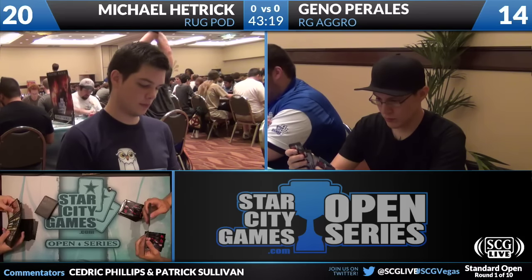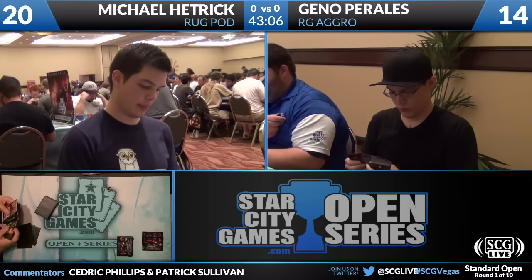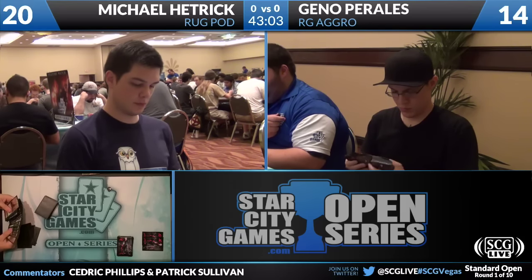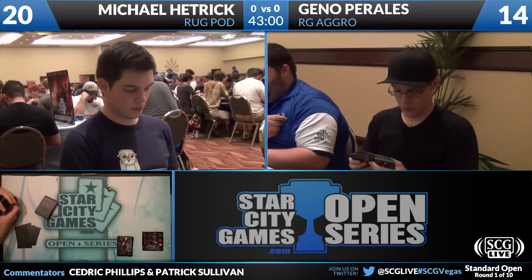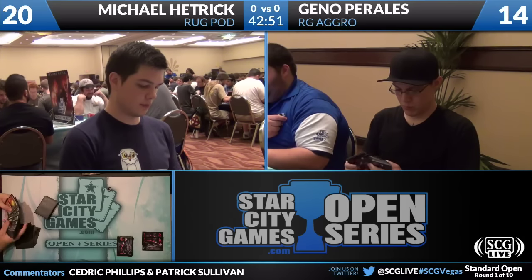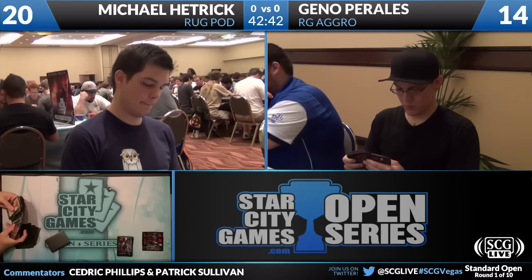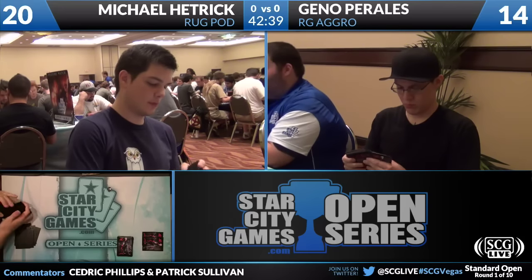Hetrick's sideboard also has another Wolfir Silverheart giving him access to two after board, two more Zealous Conscripts bringing him up to three, and another Borderland Ranger — when you're on the draw and it's about hitting land drops, that makes sense boarding it in. He also has Ancient Grudge that I don't think he'll find use of, and three Hellriders which just aren't that impressive in green mirrors — those are more for the control matchup. On the other side, there are two Ancient Grudges, one Thundermaw Hellkite, and Zealous Conscripts that are potentially very good here.